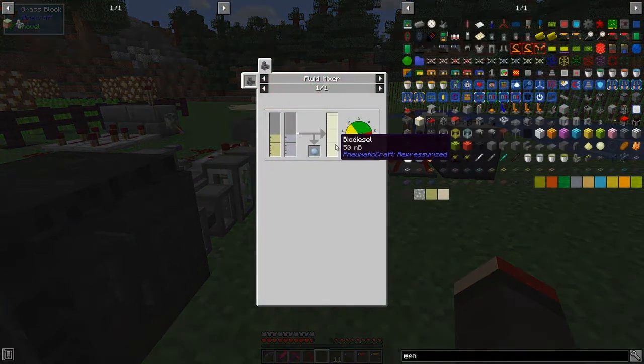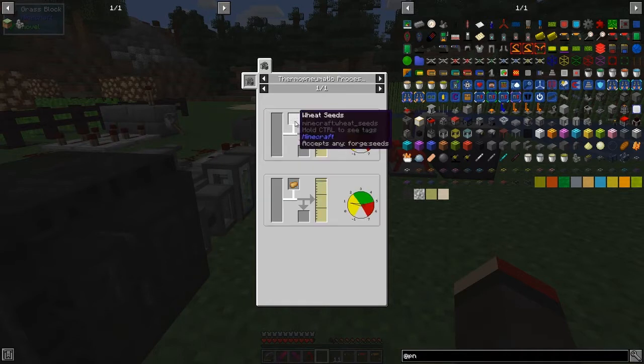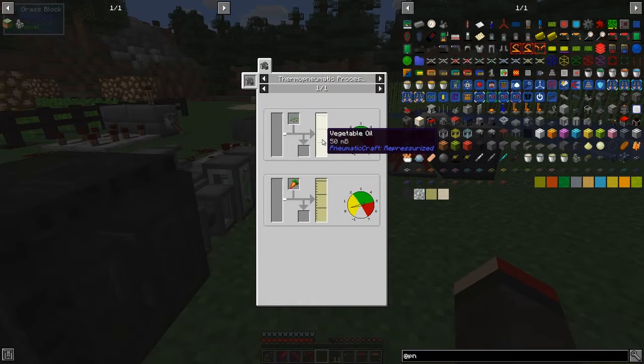So we have biodiesel — we get 15 milli-buckets of biodiesel from 25 vegetable oil and 25 ethanol. Vegetable oil you get by crushing seeds or vegetables — 20 millibuckets from vegetables and 50 millibuckets from seeds.